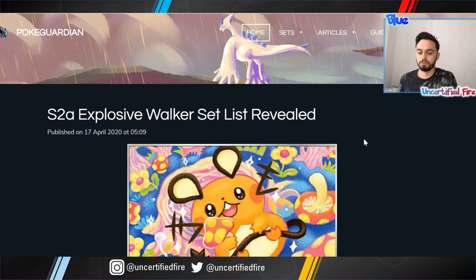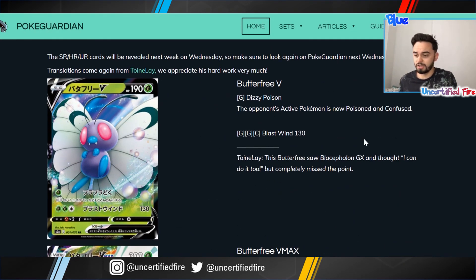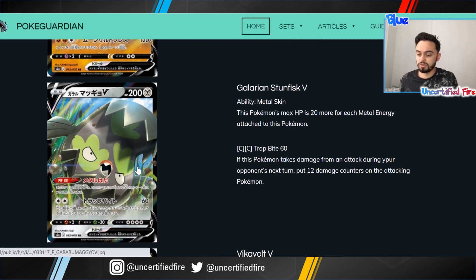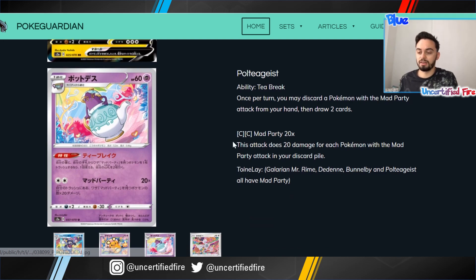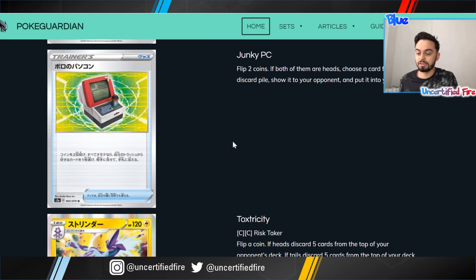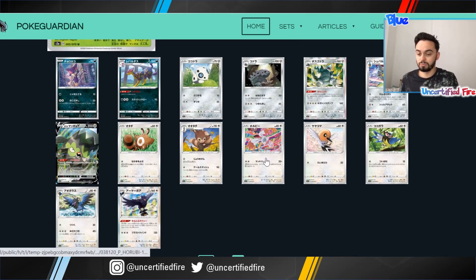If we first jump over to the first set, we've got Explosive Walker. There's loads of cool stuff in here. We've got the Butterfree V and VMAX, Graplock, Stunfisk, Vikavolt, and then there's some other little cards in there as well. Kaboom makes it into the trainer set. So these are all cards which could potentially be in our set.